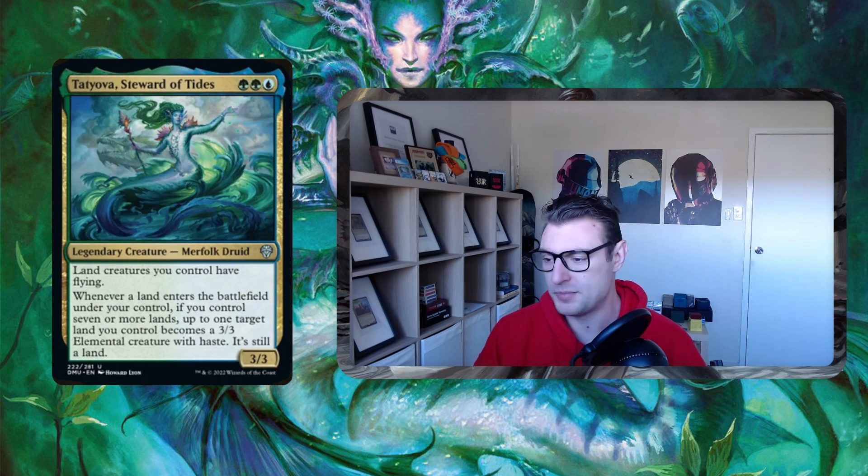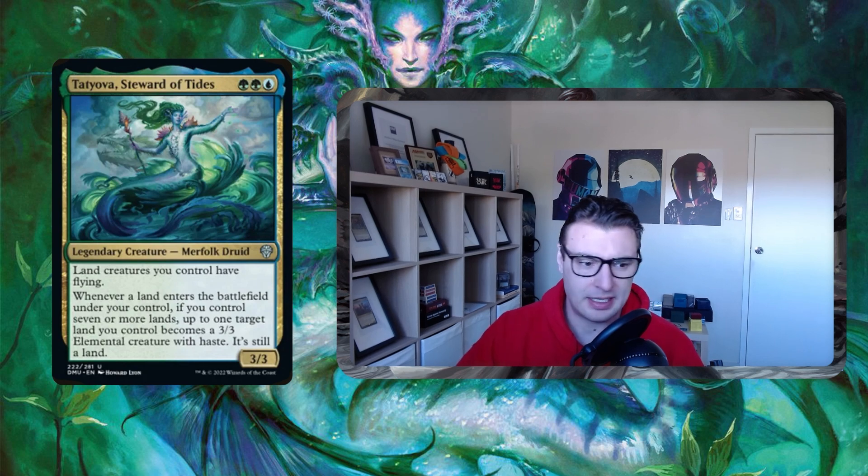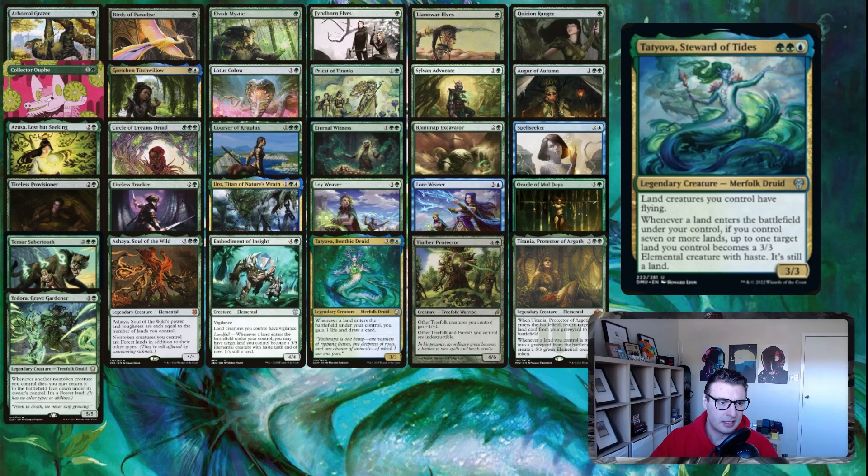Let's jump straight into the deck. We're running really heavy amounts of creatures — 31 in the list currently. A lot of the ramp we want to be doing needs to be connected to lands, but we do have a bit of an elf package as well.